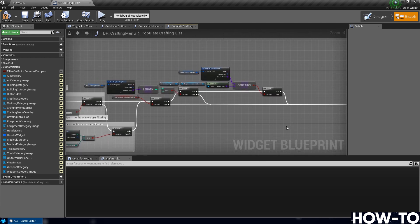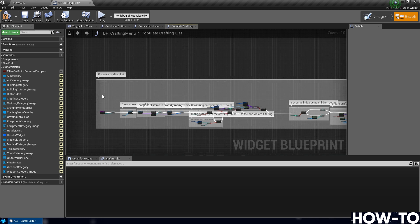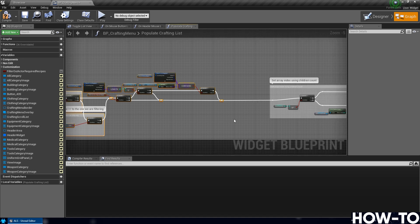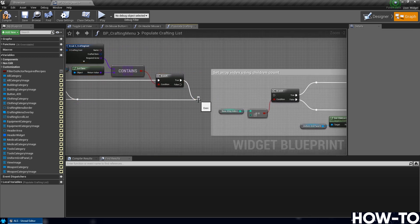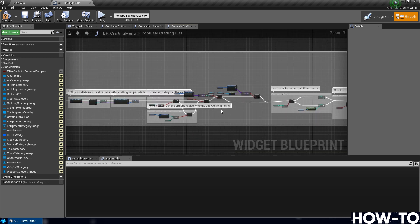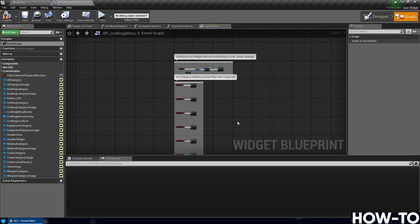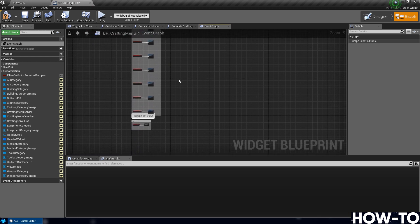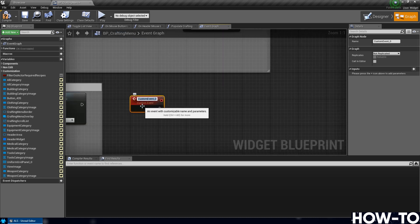Clean up the layout and highlight all of this new logic, then drag it to the right. This completes the filtering section. Now go to the Event Graph — on the left, expand Graphs and double-click Event Graph. In a blank area, add a Custom Event and name it 'Update Crafting List'. Leave settings as default.